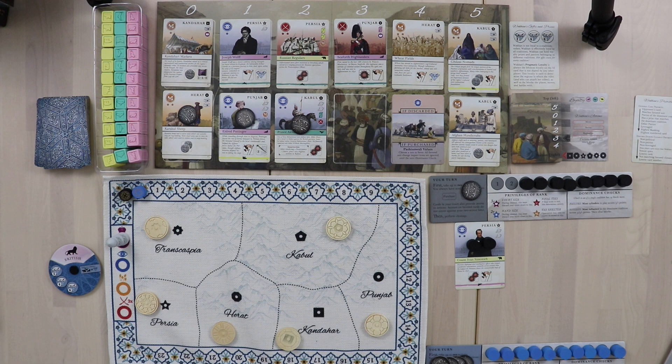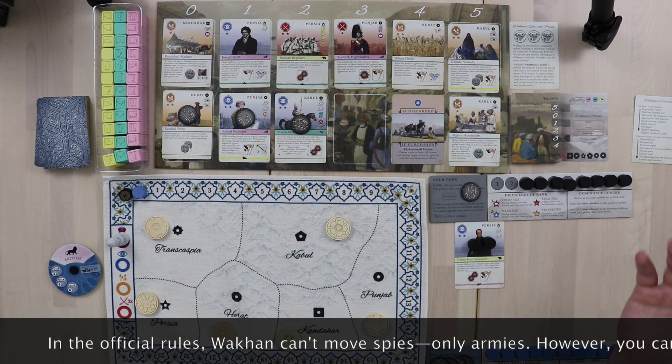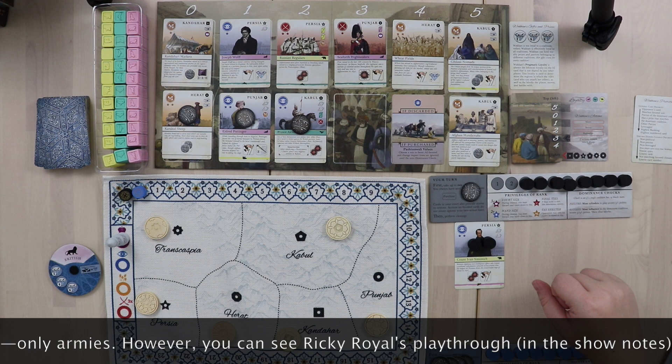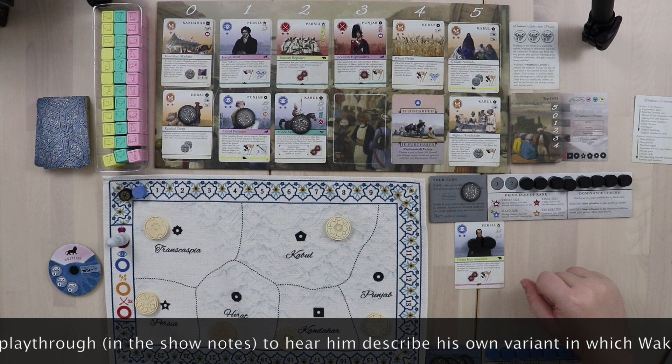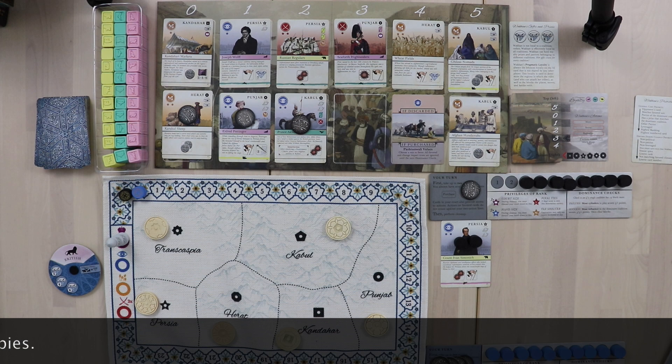Wakhan gets a second action since Radicalize was one action. For move, she technically could move because she has two flags, but there's nowhere to actually move her spies. The explosion symbols are battle actions and flags are move actions — with two stars she could battle or move twice, but her spies don't move. Betray requires a knife symbol costing two plus a betray-action card, which she doesn't have. So she radicalizes again and purchases another card.